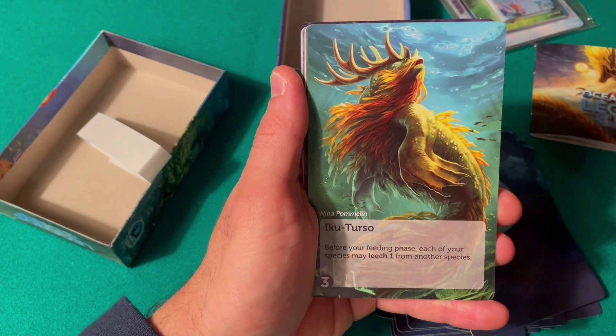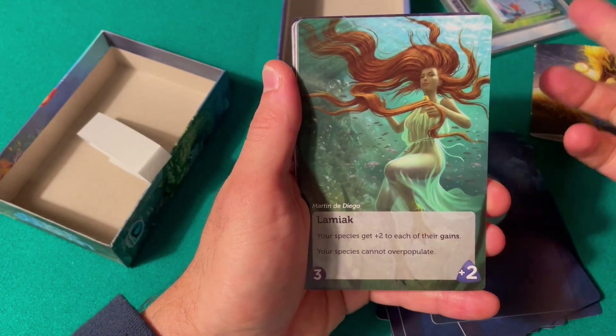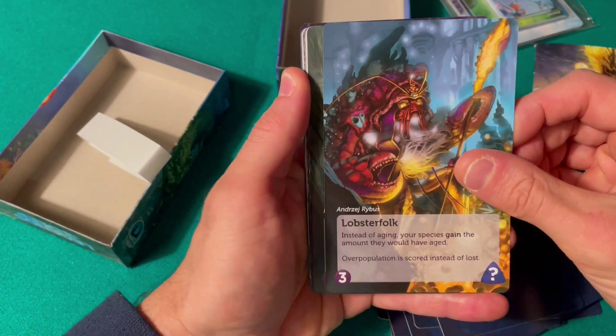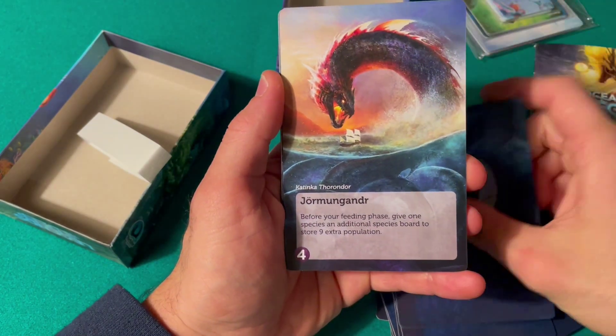I don't know how much it fits the idea of the game — the deal is that you are sea creatures that evolved to survive during the catastrophe of the planet. So I don't know how the legendary or mythical creature thing will fit the theme, but honestly who cares as long as it's fun.